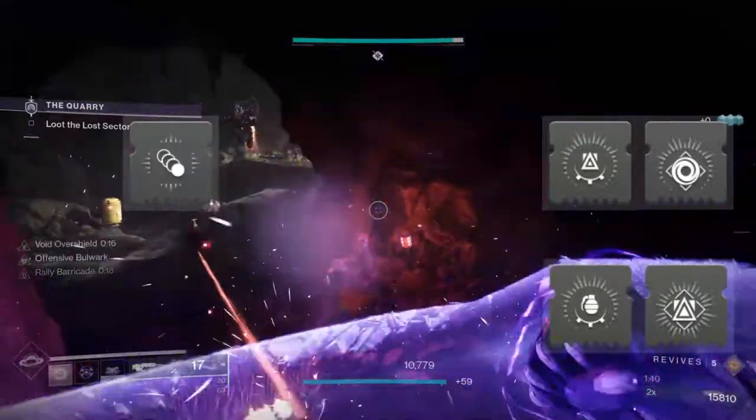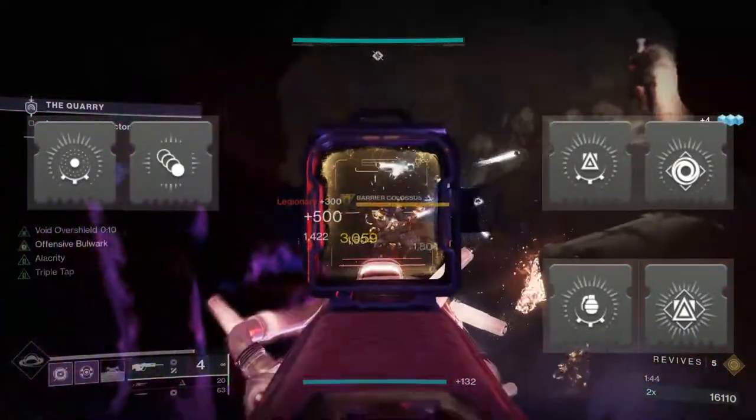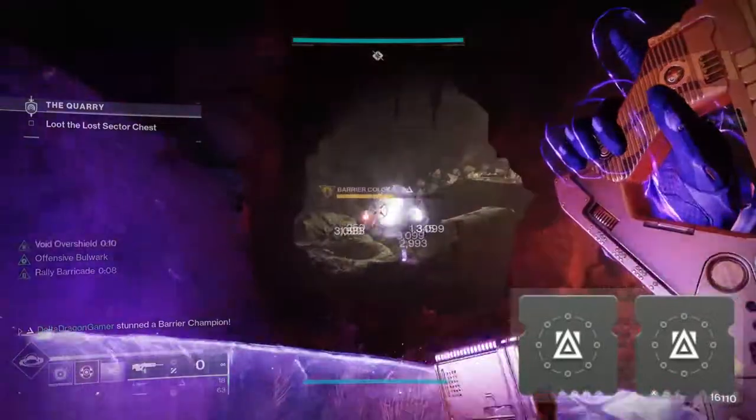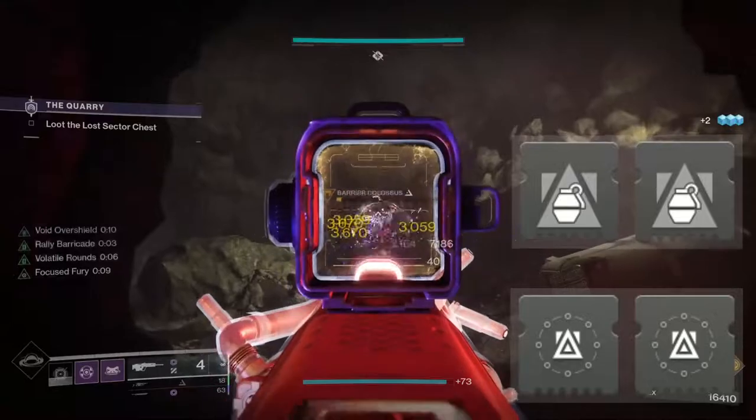If you want to replace Seeking Wells or even Elemental Ordnance with Elemental Time Dilation to increase your resist timer, go for it. For additional mods, run Double Stasis Utility Kickstart for more class ability energy, and Double Void Bolstering Detonation for some extra class ability energy as well.